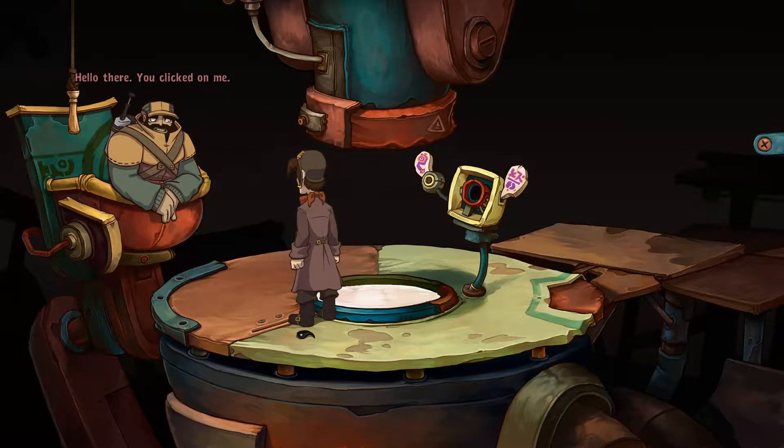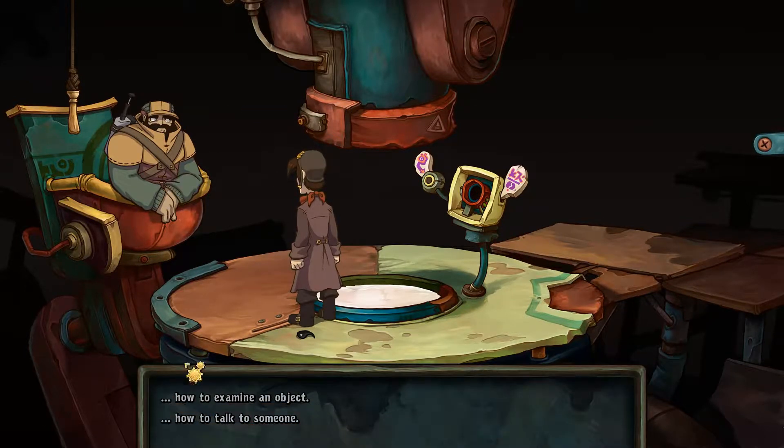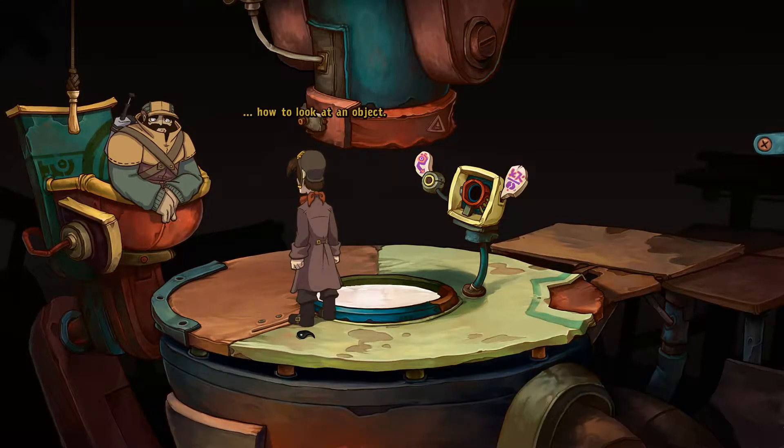Hello there. You clicked on me. Yeah, and I regret it already. But there's nothing left here that you could teach me. You don't even know how to look at an object. But I already know that. And how? I point at it with my mouse cursor and right click when the eye icon appears.